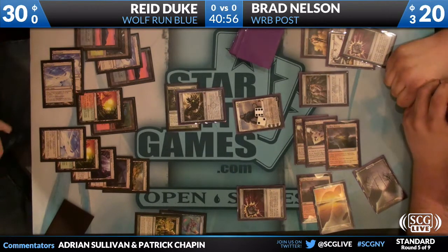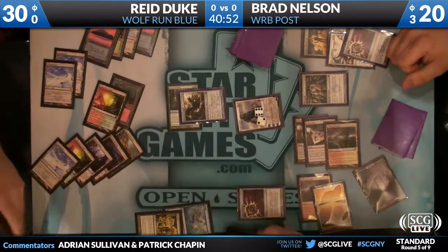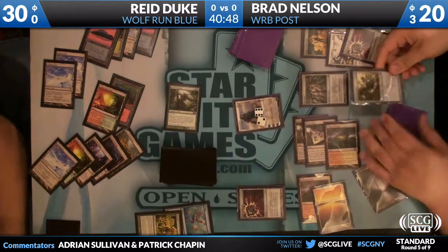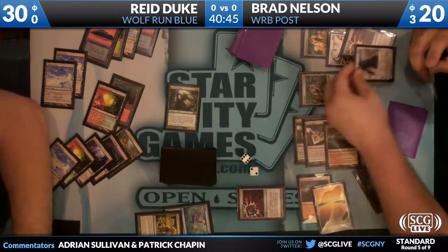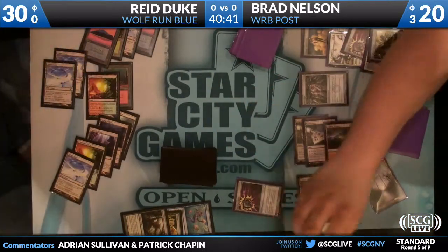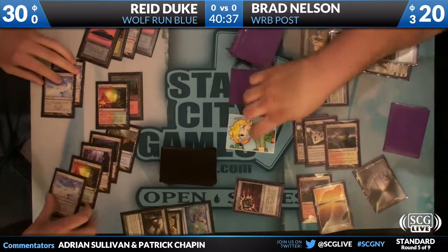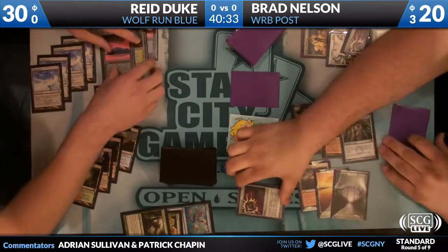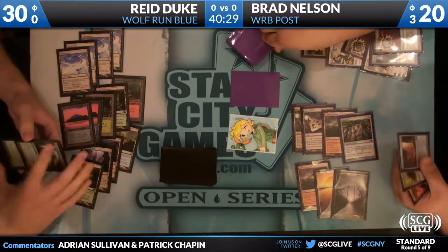More Glimmer Post — Reed's life total skyrocketing. We see the Wolf Run. He goes all in. Dead Worm Coil, dead Gideon, and a fresh pair of 3/3 zombie tokens on the battlefield. At the end of the turn, Nihil Spellbomb, drawing a card.